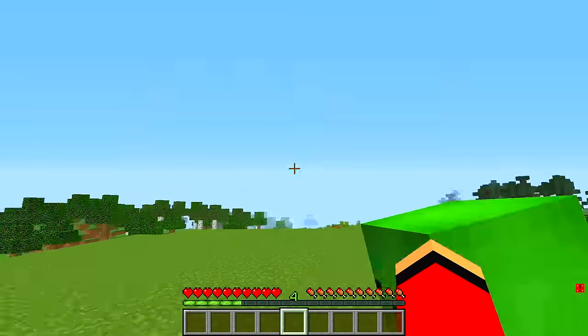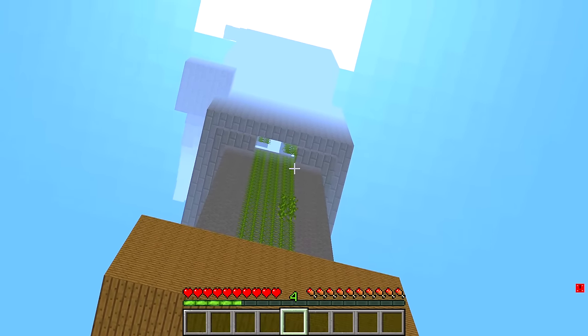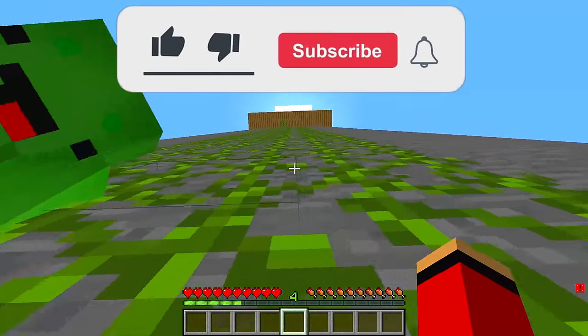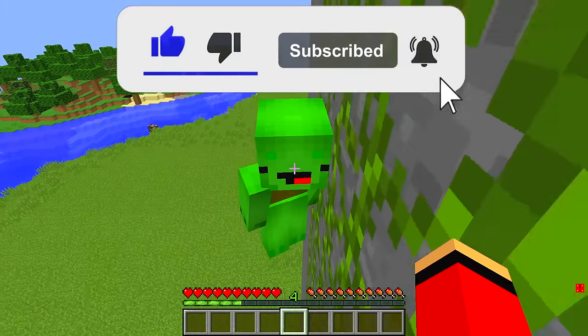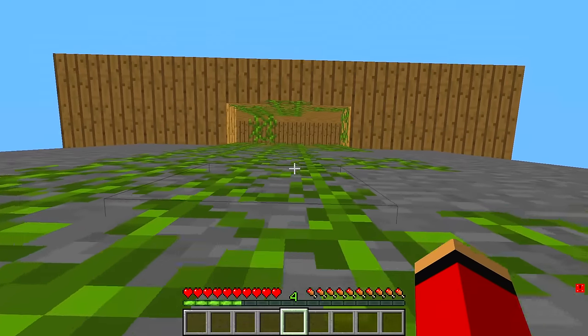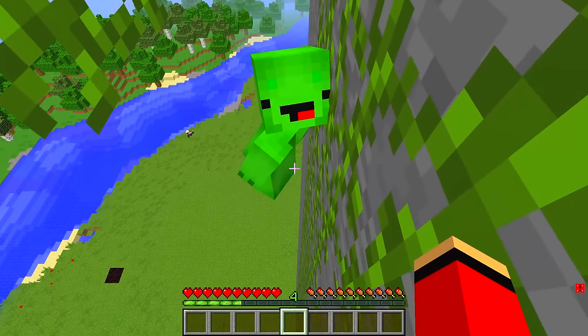Let's get started. Today our goal is to climb all the way to the top of this super tall tower. Okay Mikey, let's start climbing. JJ, why are we climbing this? Well Mikey, there's an incredible treasure hidden at the top of this tower. I want to find it. Treasure? I can't wait! Let's hurry to the top! Yep, we need to give it our all.